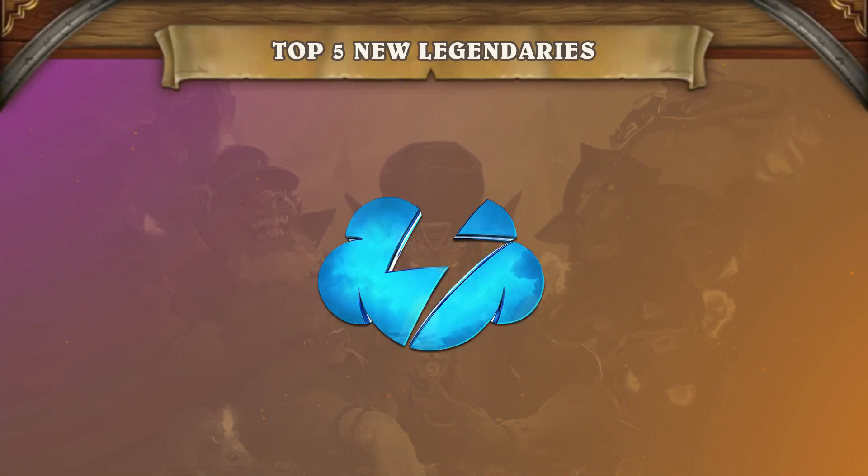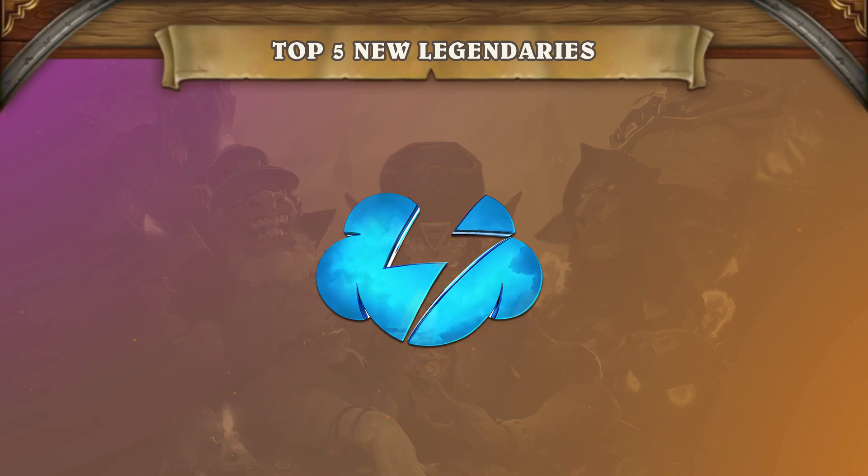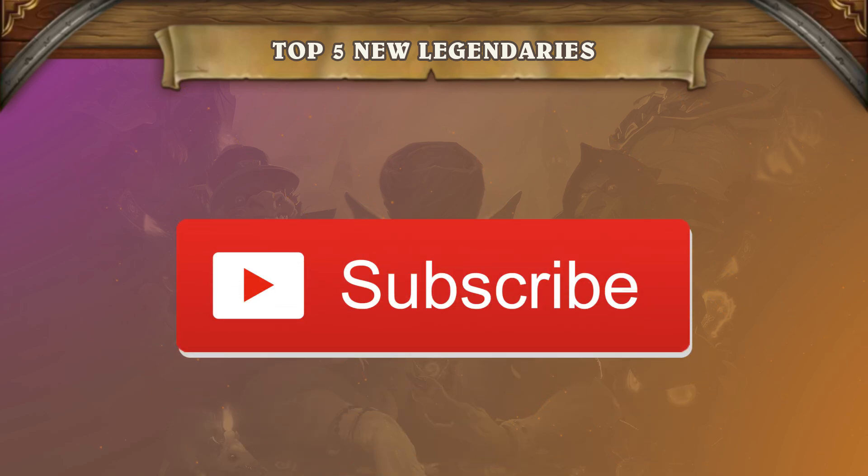Hello and welcome to another TempoStorm Standard video! Saviors of Uldum is being released in a few days, and in today's episode we will be looking at our legendary card picks from the new expansion. There are 23 new legendaries being introduced from the set, but we've narrowed it down to the ones we think will be the most impactful. Make sure to subscribe to the channel to stay up to date with our Hearthstone videos. There will be a lot of new upcoming content with Saviors of Uldum that you won't want to miss. Now let's begin!